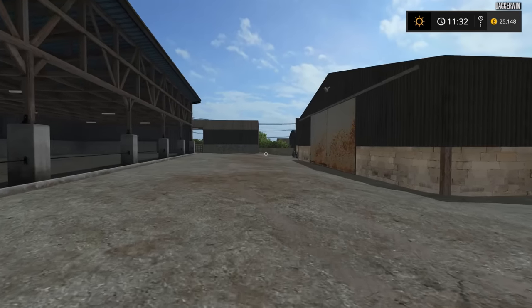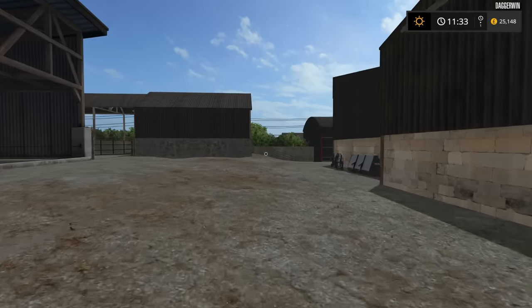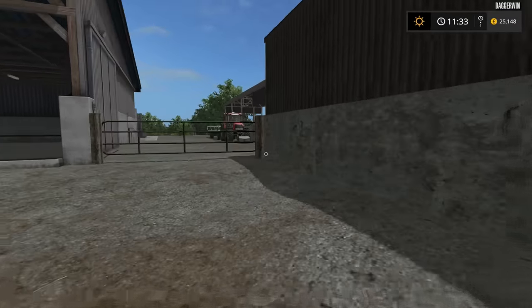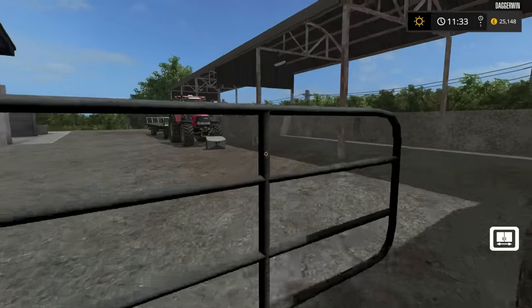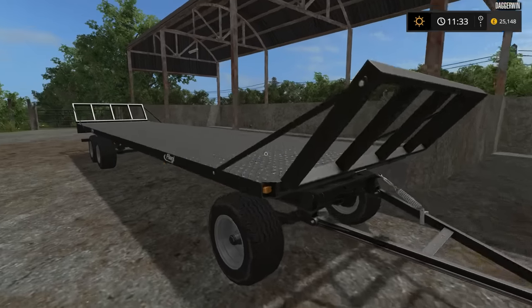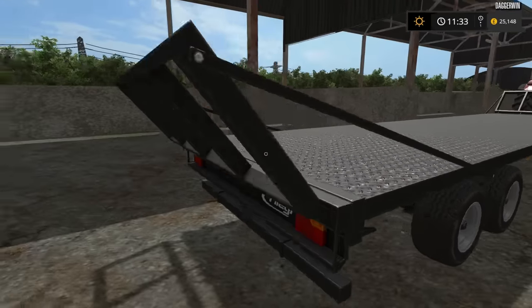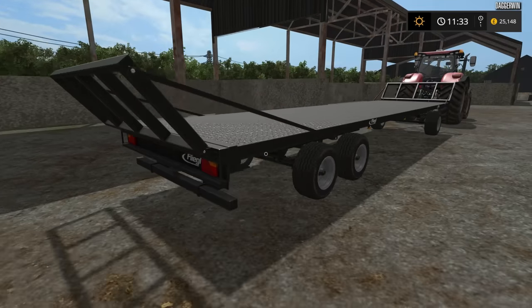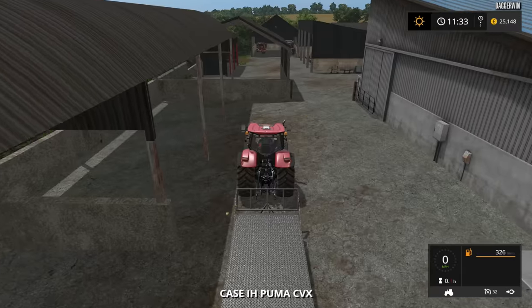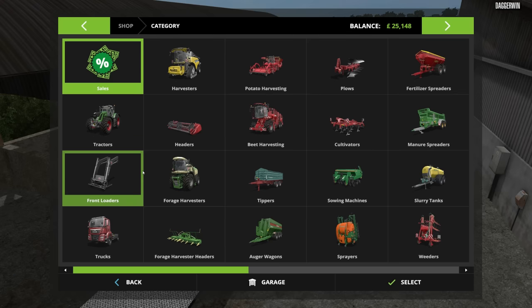So we have done the harvest, we have obviously cleared up, and we have given the pigs some extra food. What shall we do now? This isn't an interactive video, so I just need to decide for myself. And personally, I don't like this trailer at all - I'd quite like to replace it with a better trailer. I don't like the articulated ones at the front - it's just something I don't like, so I think what we'll do is we'll get rid of it.